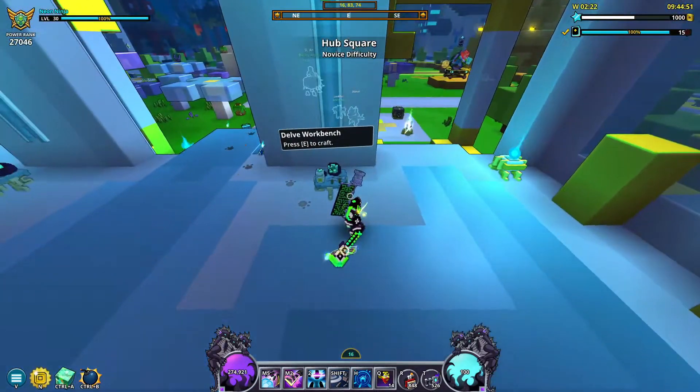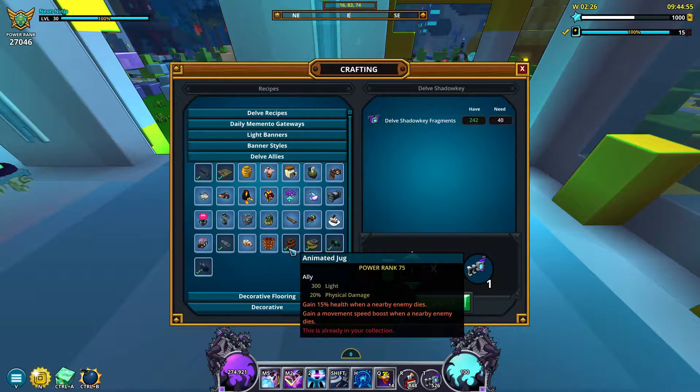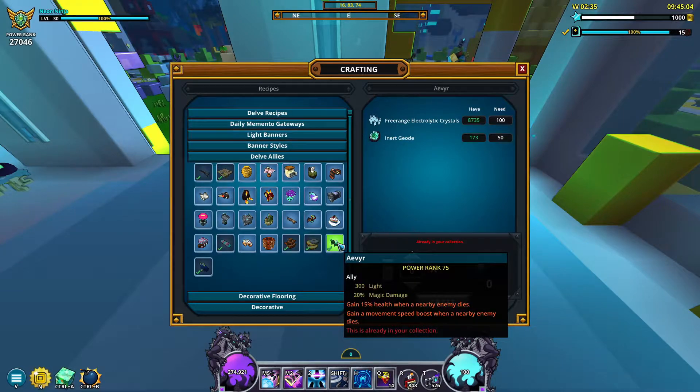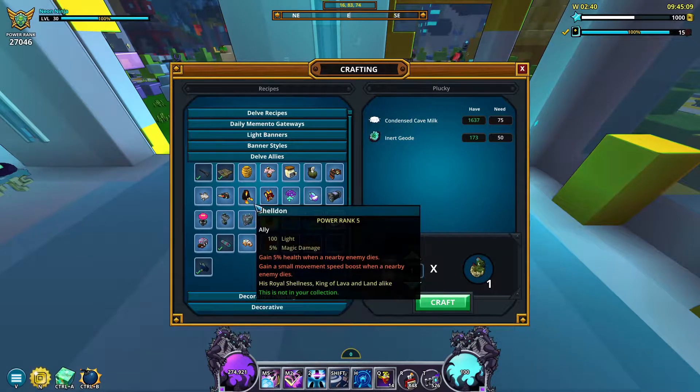Lastly, in addition to crafting banners at the delve workbench, there are also a bunch of allies you can craft for varying amounts of light. Some of the allies in the workbench are insanely powerful, but also very expensive for newer players. If you aren't able to craft these, that's fine, but I do recommend saving up to craft them eventually.